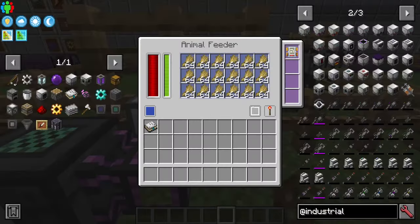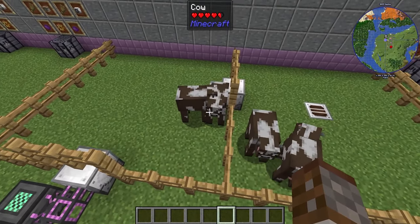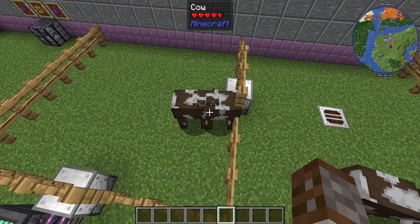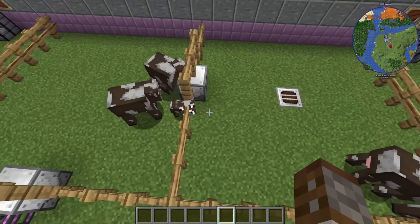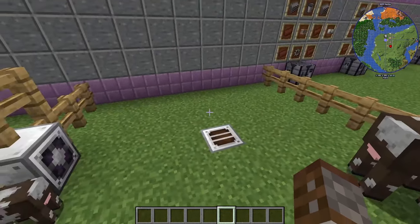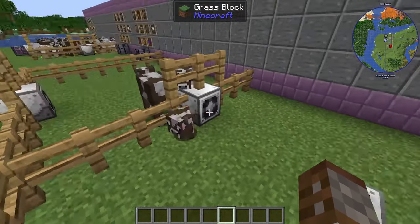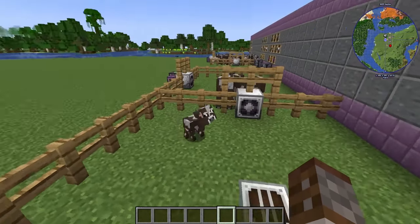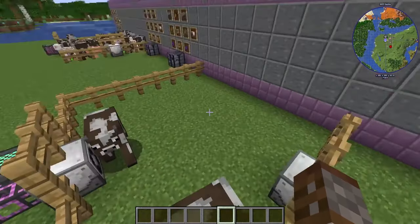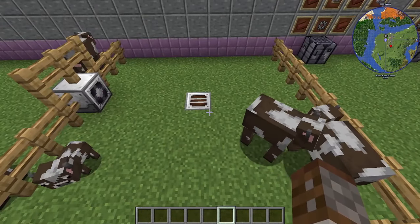With our feeder turned on, these animals will start getting bred and as soon as a baby is produced it will be transported to the other side. So now on this pen you can have your mob slaughter factory killing everything and collecting leather, lamb, and beef, and you'll always have a constant supply of animals to produce drops.